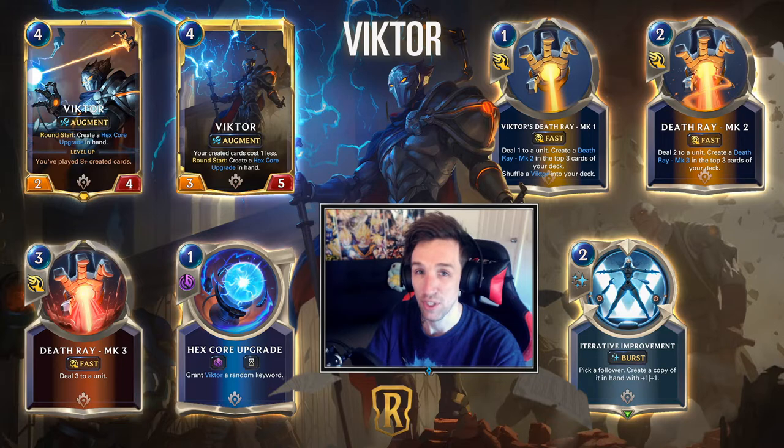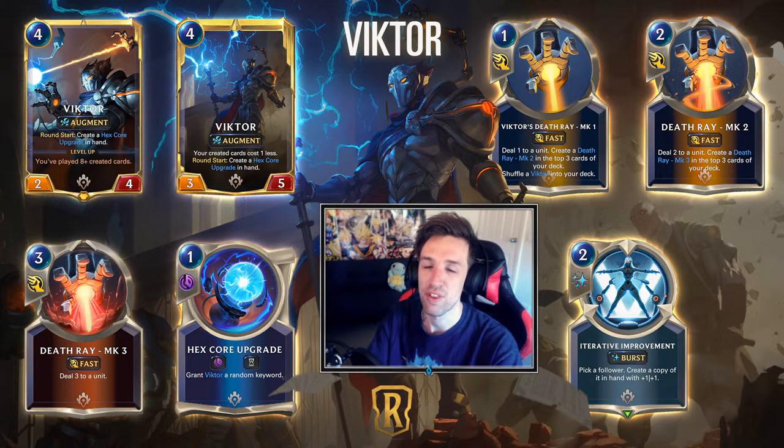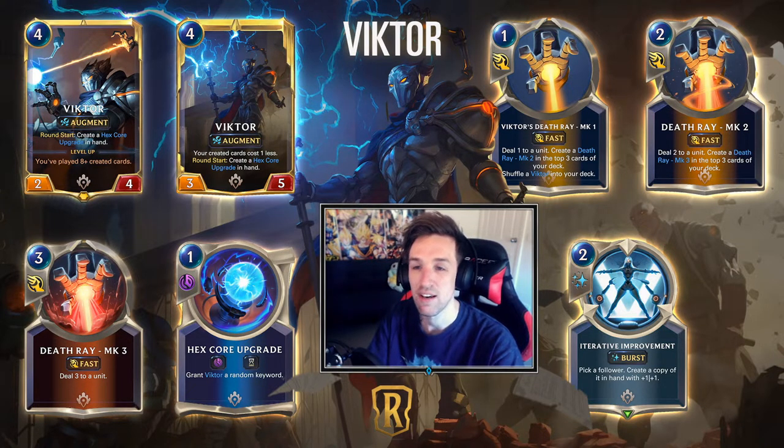There has been quite a fair bit of new cards revealed and we're going to talk about one of the highlights today: the new champion card for Piltover and Zaun — Victor. Victor is going to be a 4-mana 2/4 with the keyword Augment, a new keyword which states: if you play a generated card, grant me +1 attack. Victor's ability will be round start: create a Hex Core Upgrade in hand. Hex Core Upgrade is a slow speed one-mana spell that is fleeting which will grant Victor a random keyword.